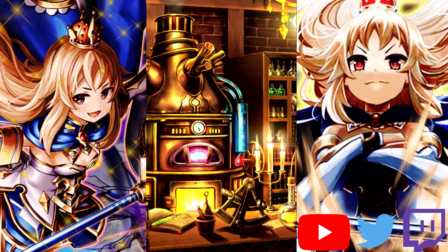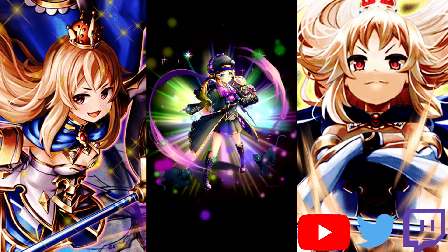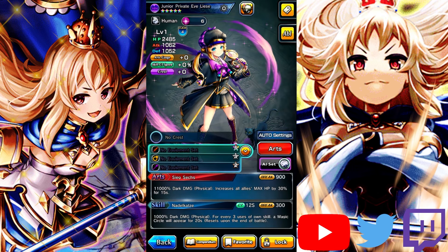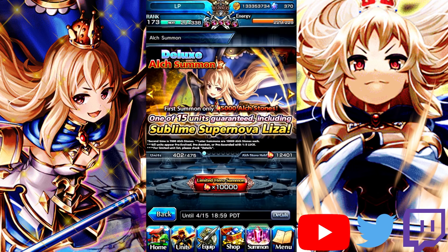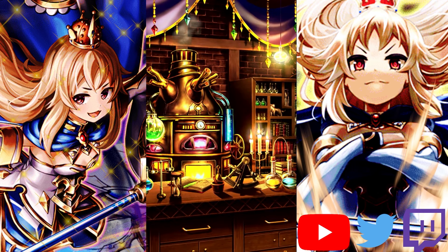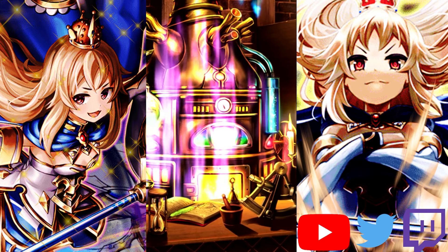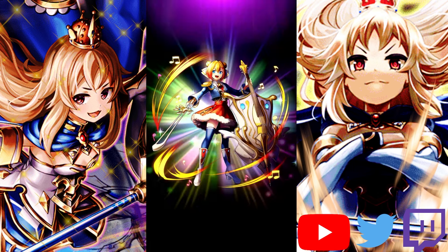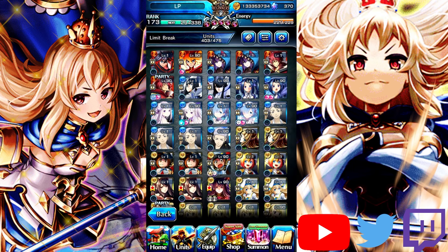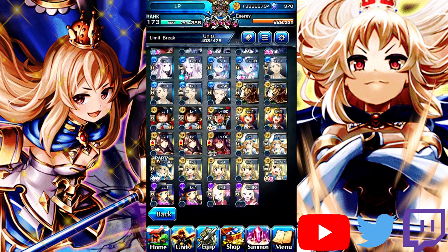We're getting blue flames. The elk roster for this one is pretty bad, honestly — pretty doo-doo butter. Here's the 10k and we only have 2k left so not a whole lot of elk remaining. Unfortunately I would have preferred a Law, but Valentine's Priscilla is still a pretty dope unit. Let's get out of here.